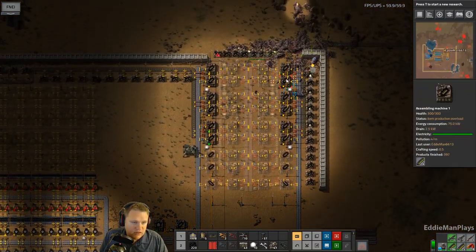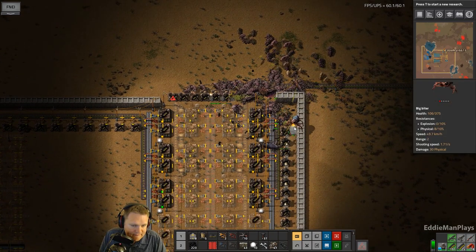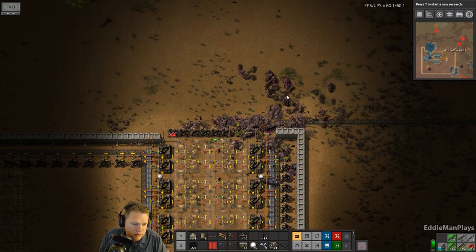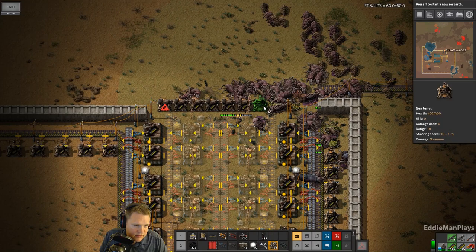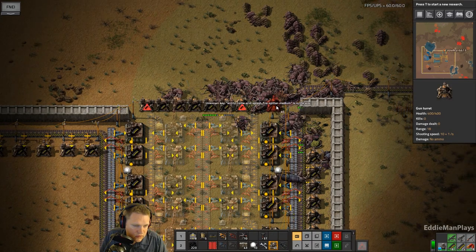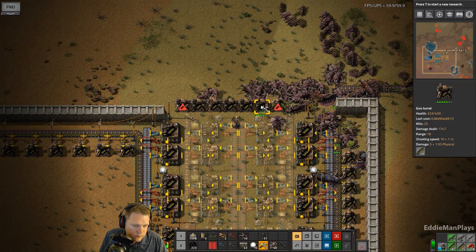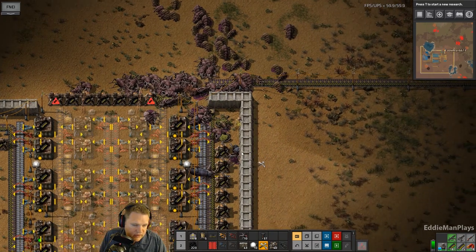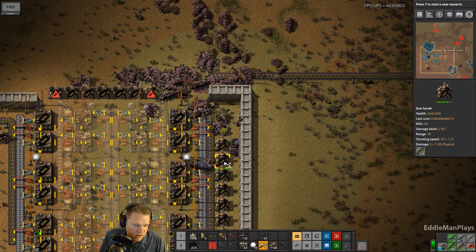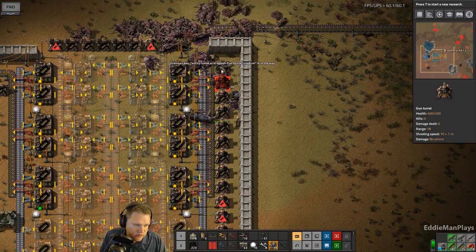They like to hit me hard right here. There's that biter. Taking on my defenses here. It's like they're skipping the east wall and just going right for this juicy spot right here, this corner.